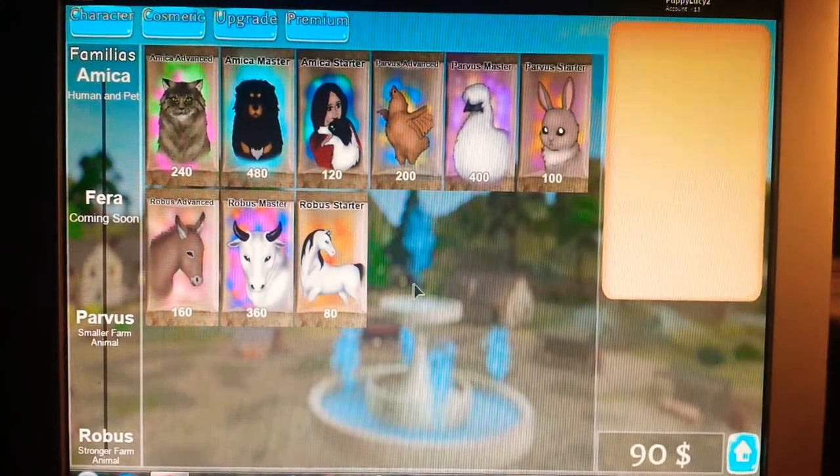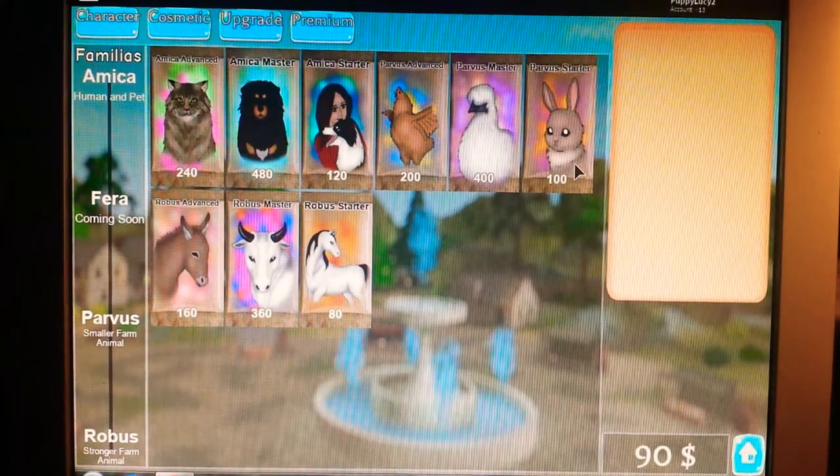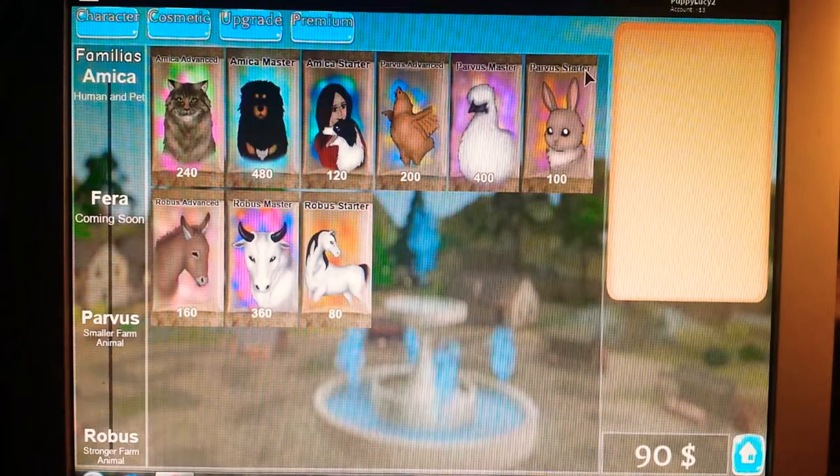And you can see all these animals that you can buy. Now, if you buy the bunny, that doesn't mean you're going to get the bunny — the bunny is just an example. As you see, above the bunny, it says Parvis Starter.